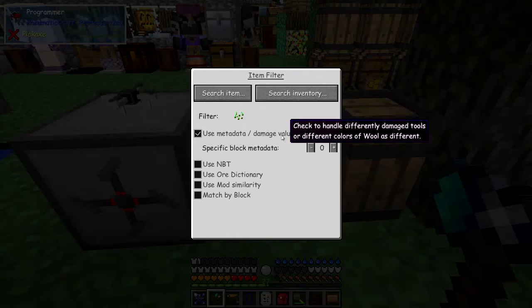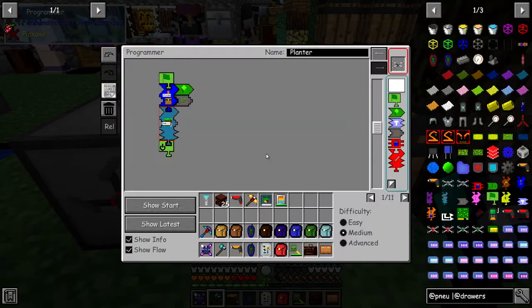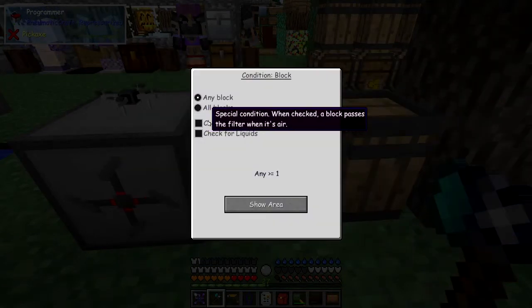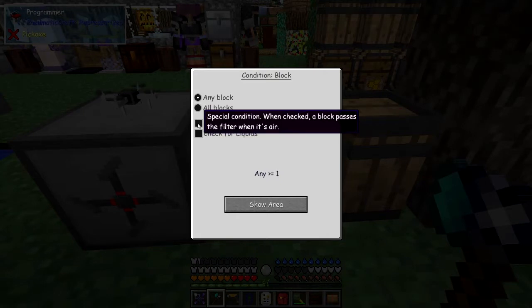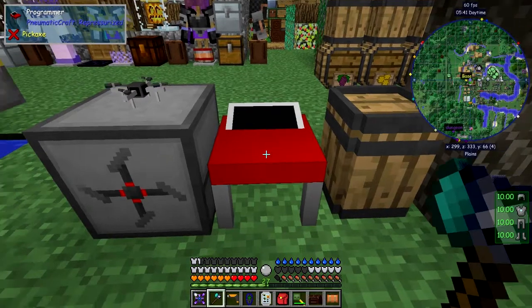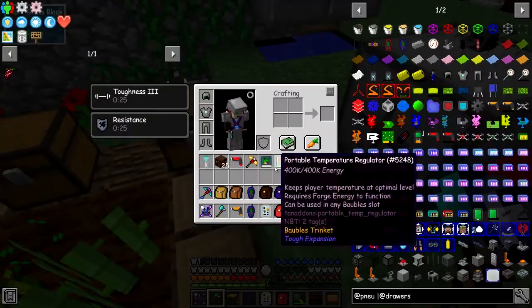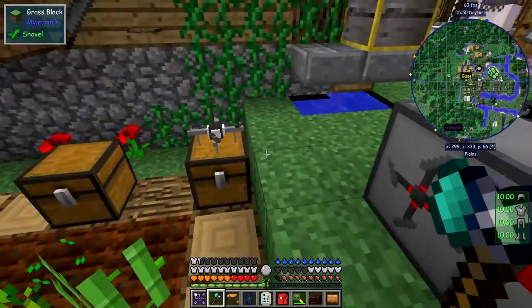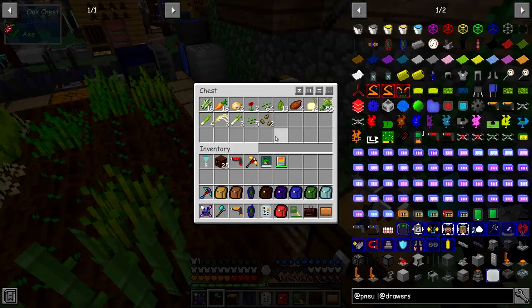We don't care about metadata — we just want seeds. So here comes the condition part. There are three things we need to specify: an area. We're going to check for air — this is the one that actually caught me out for a while. I was wondering how do I see when something's not there? So we need to check for air. If any of these blocks has air in it — more than one — then we should sort that out. So let's define the area first.